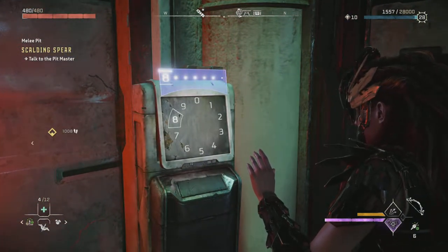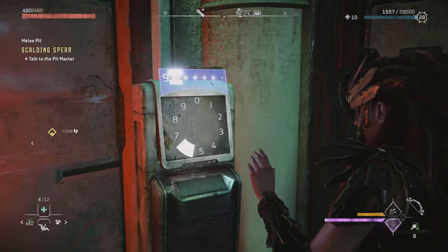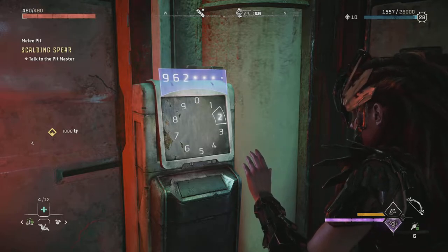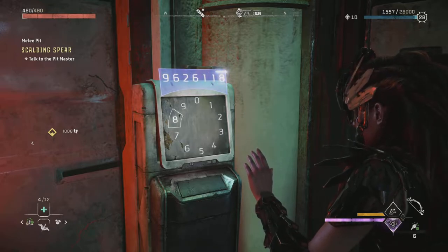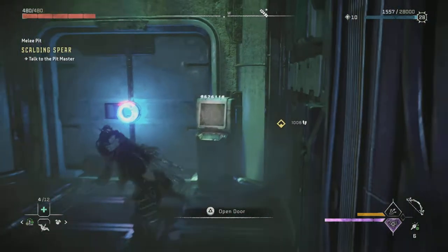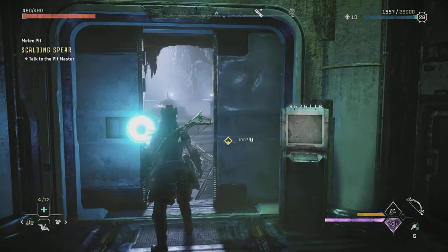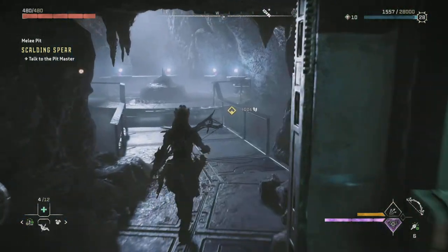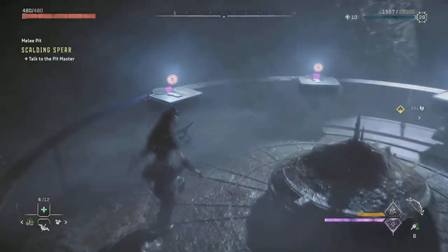So it's time to punch the code in. The code is 9, 6, 2, 6, 1, 1, and 8 is your last number. I did try them all to actually get that eight — there is a way of getting it; it's related to somebody's date of birth I believe, but I tried them all and eight worked in the end, so that's your number. I will come back out at the end and pause it on that number so you can use that for reference.